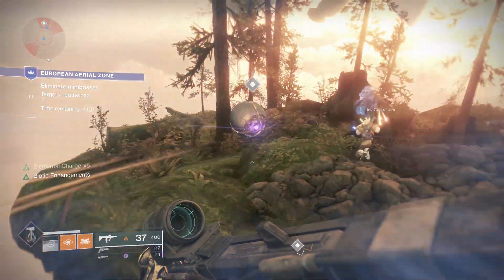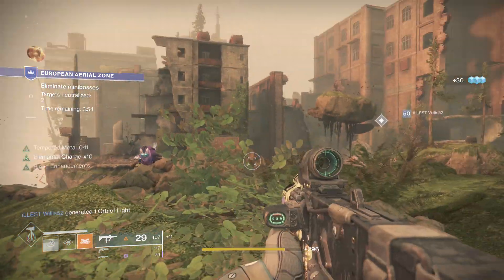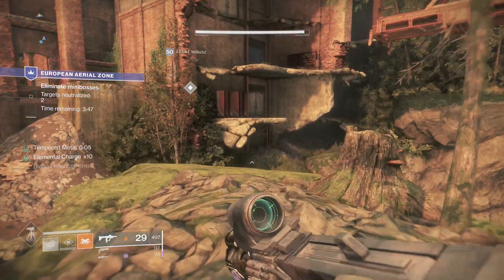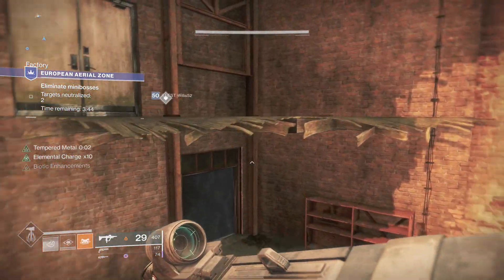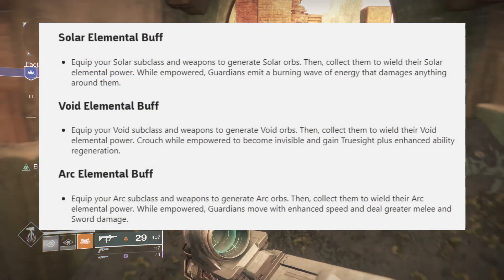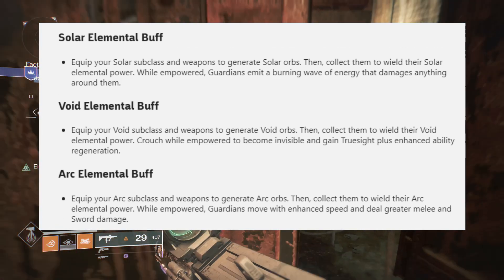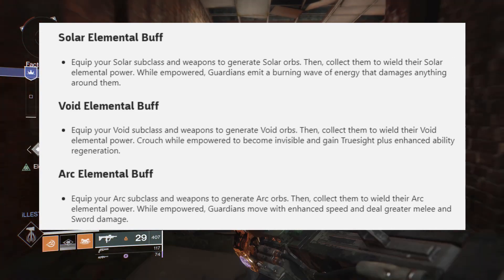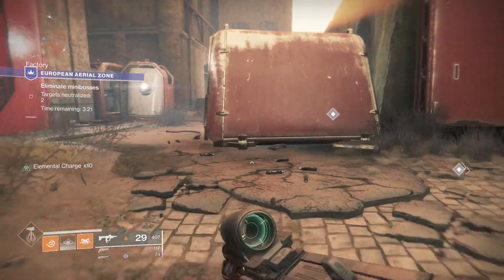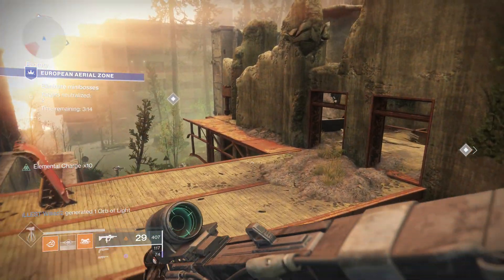Every day there will be a rotating daily element. For today — the very first day of the event — it's Solar. Unlike last year, each element has a different property. Once you collect enough elemental orbs and hit 30, shown on the bottom left of your screen, you become empowered. Solar empowerment gives you a pulsating ring that damages nearby enemies. Arc empowerment gives enhanced speed and bonus melee and sword damage. Void empowerment lets you crouch to go invisible like a Hunter, plus true sight and enhanced ability regeneration.